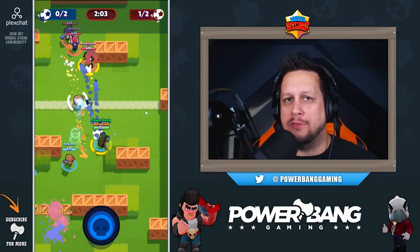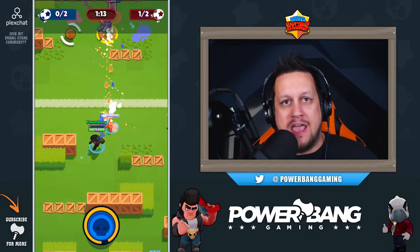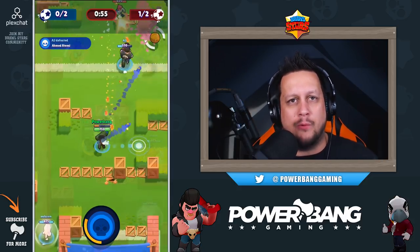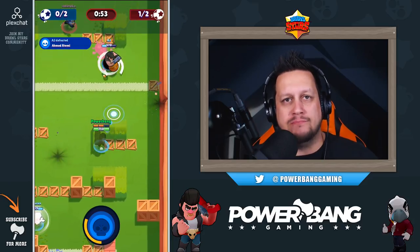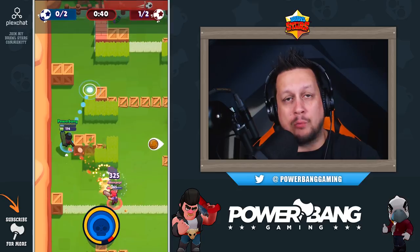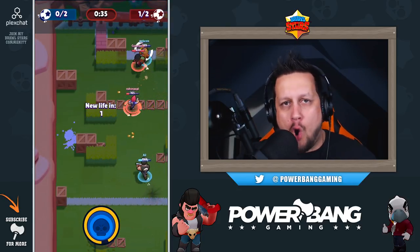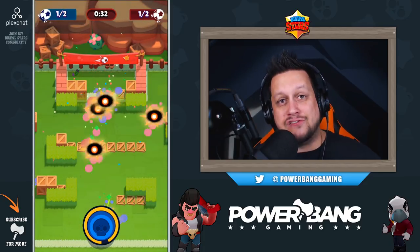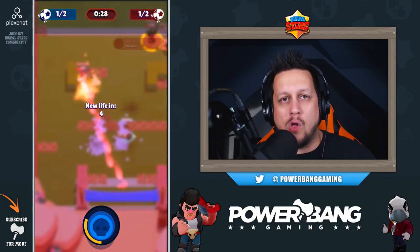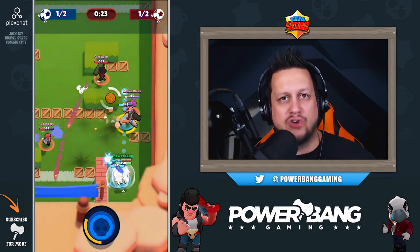Our first glimpse into the top 10 at number 10, we have Brock. Brock isn't a brawler you typically associate with being one of the best, but on Brawl Ball he can be quite a force. His shoulder-mounted rockets are absolutely lethal, especially when enemies group up in the middle going after the ball. He generates his super quickly, resulting in a hailstorm of rockets all game. He can also take out a large chunk of walls with his super, opening line of sight to the goal.